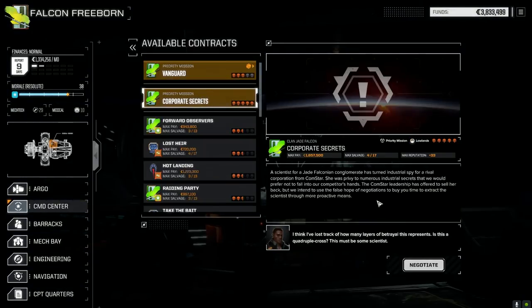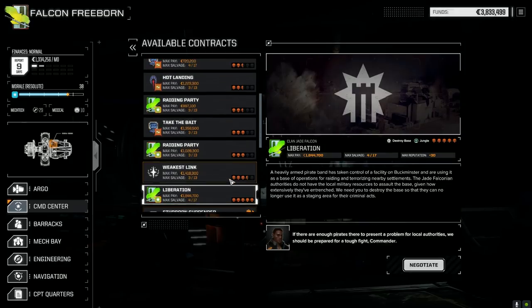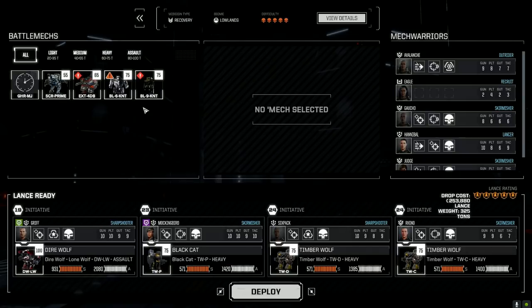I'm really thinking about doing Corporate Secrets — it's a five skull mission against ComStar. We basically have to rescue an industrial spy and extract her through more provocative means, which means killing everybody. I think it's a good test of our current lance. There are a few other missions — liberations and a destroy base — but I want something a little more challenging today. Let's negotiate, going full salvage of course. We did sell a bunch of stuff so we have some C-bills. We also shifted planets — we're right on the front line now. Let's deploy these guys and get it done.